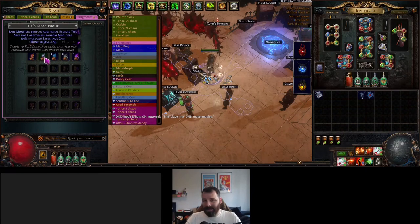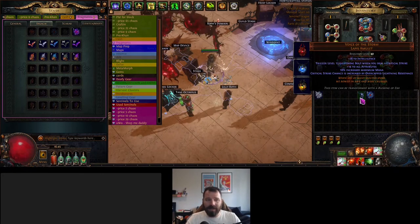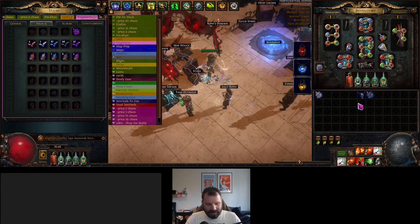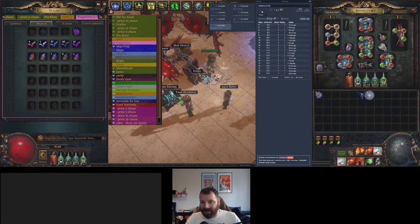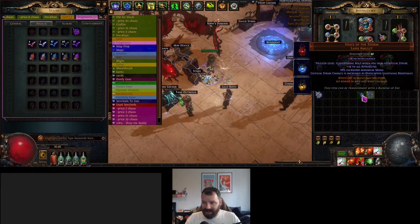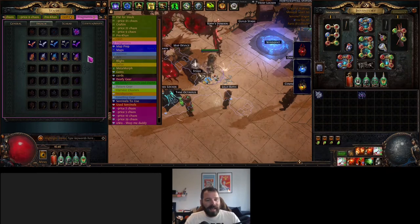Blessings have a couple of uses. The primary one is to upgrade items that come from each individual Breach Lord. Each of the Breach Lords, when you kill them at any point, have a chance to drop their unique items — so this is an Esh unique item. Using the Blessing of Esh, I can turn Esh's Mirror into Esh's Visage, the Voice of the Storm into the Choir of the Storm, and the Hand of Thought and Motion into the Hand of Wisdom and Action. You just right-click on the blessing and the item upgrades — some of them have a lot of use.